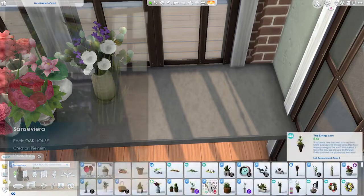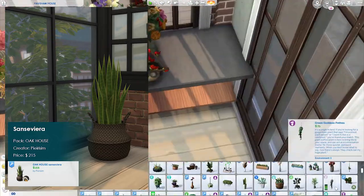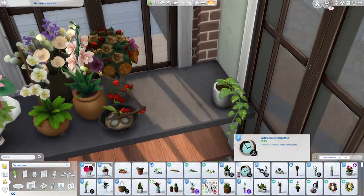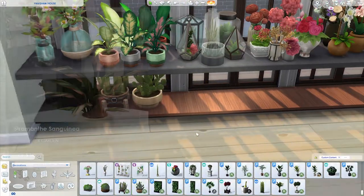Lucky number seven is the Sanseviera, also from the Oak House Pack by Purism. This is essentially a snake plant in a wicker basket, but it's just so well made. It has a ton of swatches, sizes down nicely, and fits in almost every house. It's just so good.